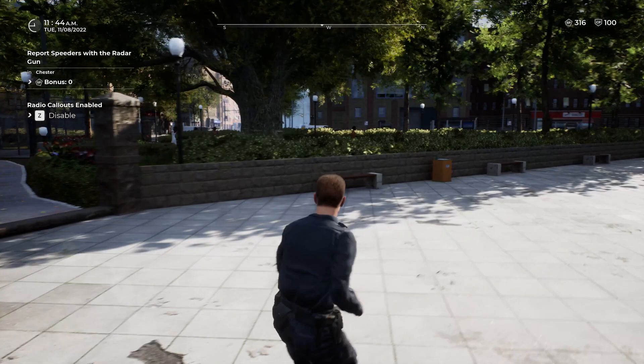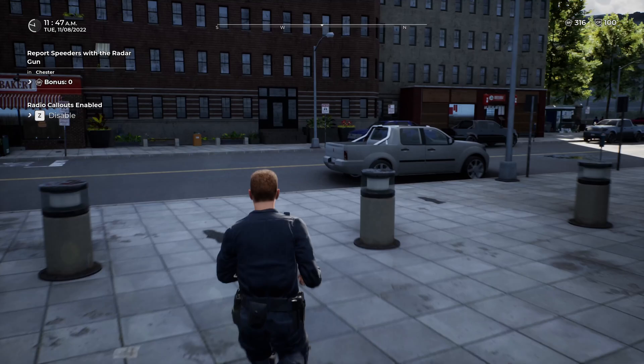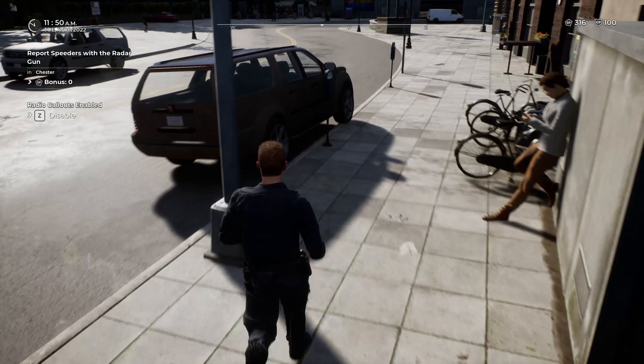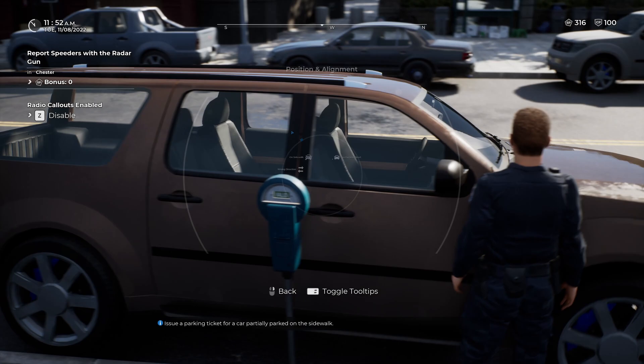There's a POI across the street but I don't want to jaywalk to get to it. Let's check this car out — plates valid, meters valid. We'll just hit him for parking on the sidewalk. Oh wait, he's parking on the street — that's where he's supposed to park. Oh, there we go — we got a jaywalker! Finally somebody's up to no good.